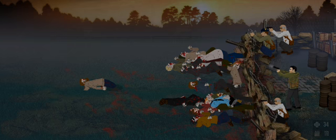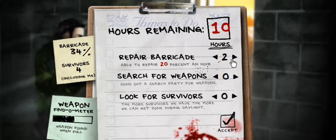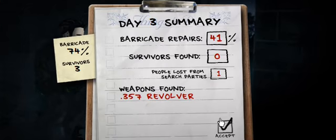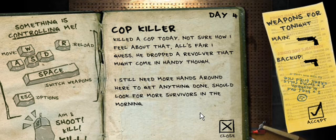Let's see if I can get a headshot. Well, almost. We need two repairs there and I definitely need some weapons now — I just can't go on with this gun anymore. One survivor died. But on the bright side, we have a revolver, which I'm going to take as a main weapon because it's better. Let's see what he wrote this day: killed a cop today, not sure how I feel about that.